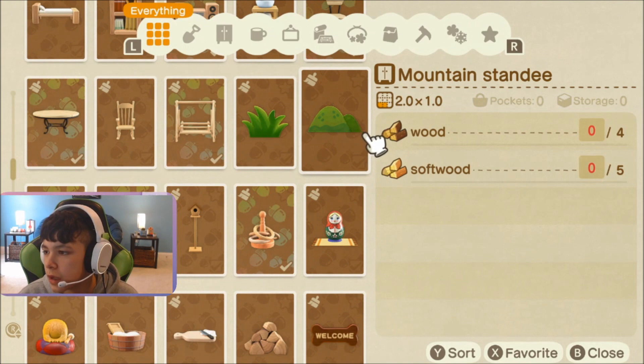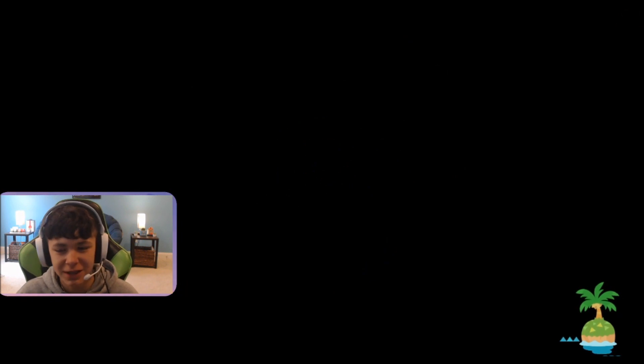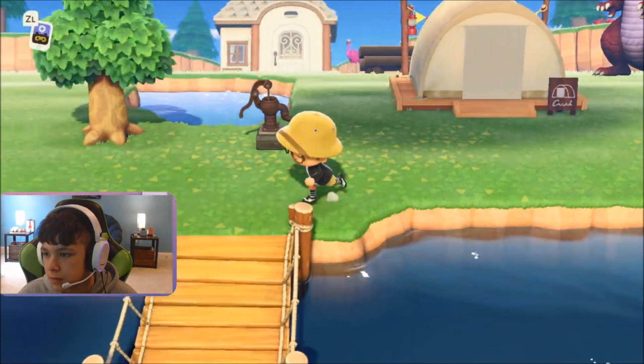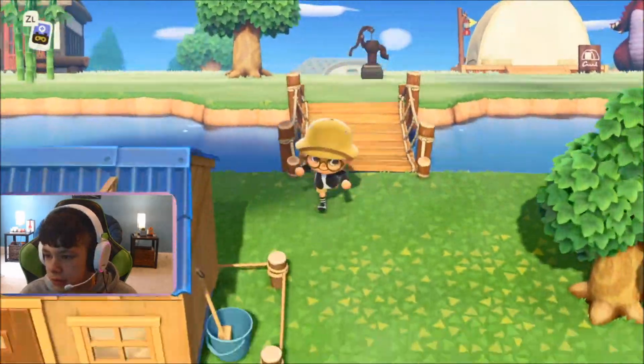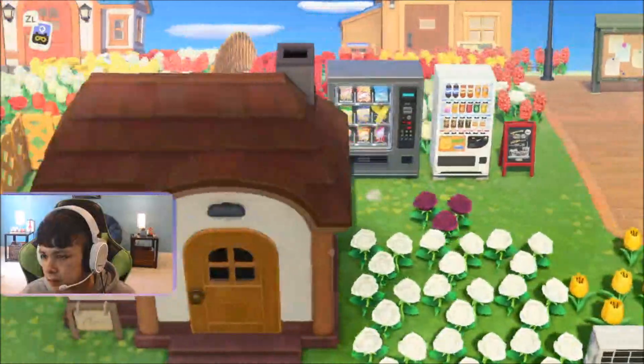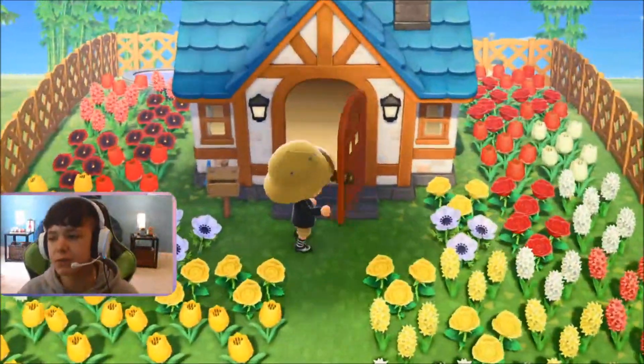You need four wood and five soft wood. Let's go get that. I already have it in my house, so that shouldn't be too hard to get or to craft. Let's head on over there. House is right over here. Let's head on inside the house and get the materials. Craft it as a mountain standee and we will head back over there.